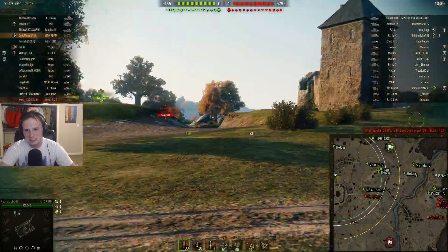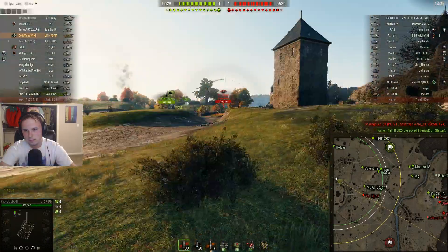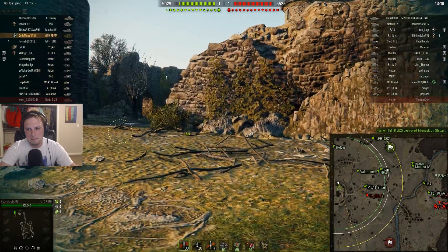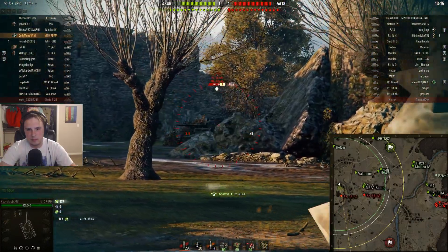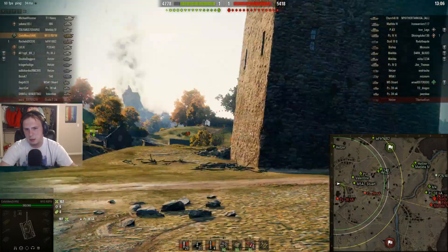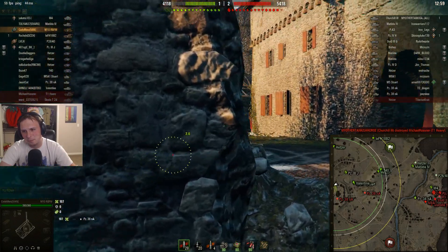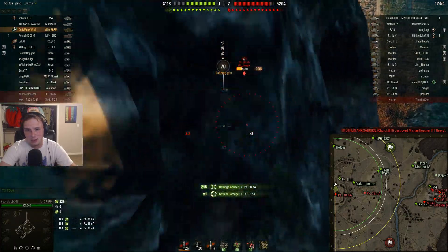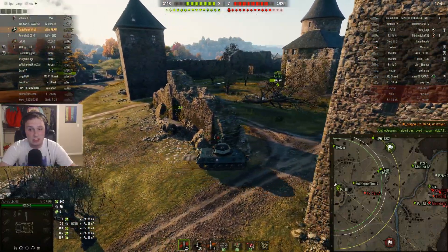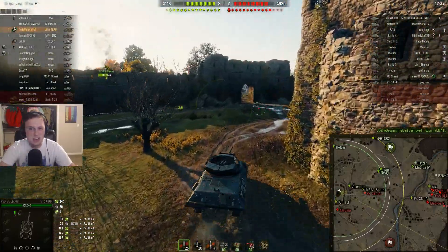I'm always iffy on this map because you can pick the wrong side and either your team gets clobbered or you're all alone. It looks like the enemy team is mostly piling on the other side. Our team seems to be running away from that BZ 38, which is strange. On a separate note, Wargaming has announced in supertest — not guaranteed but a strong chance — that they're looking to buff the HP of Tier 1 through Tier 6 tanks.